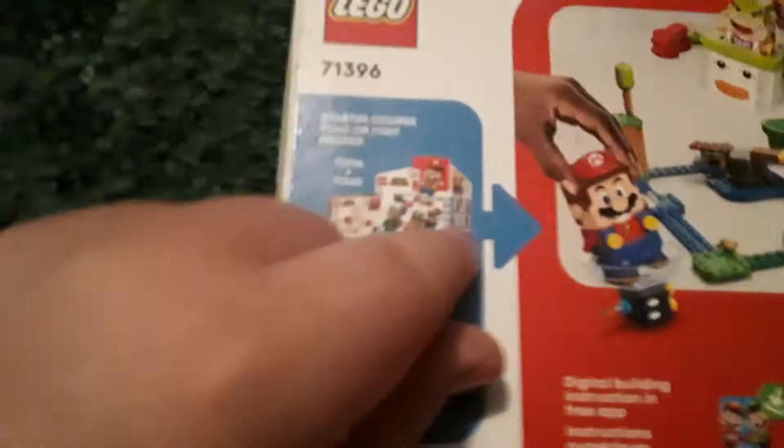Lego Mario and Lego Luigi is not included. Our enemy in this set is a Bom Bom. On the back we can get the starter course with Mario or Luigi with the Clown Cart. You can also put your Bowser Jr. in there. We got the Bom Bom there, and you need to download the app — I've got it downloaded already. And you need to jump in Bowser's Clown Cart.